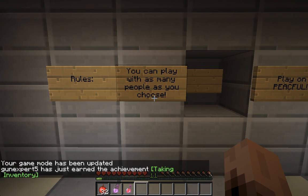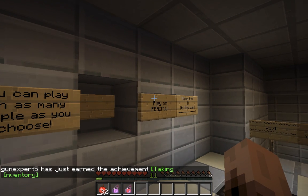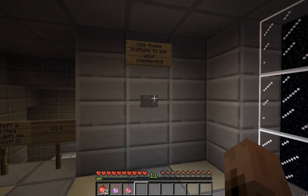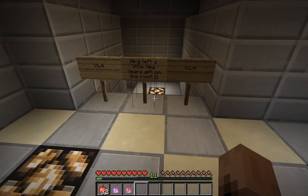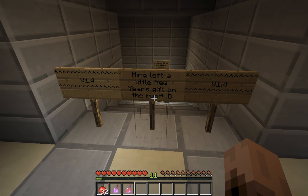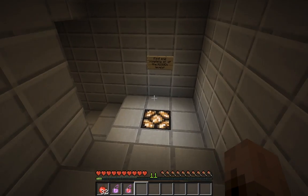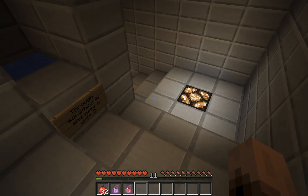So, rules: you can play with as many people as you choose, play on peaceful, have fun. Version 1.1, version 1.14 — Merg left a little New Year's gift on the roof. Version 1.4 to 4, sorry. Find and complete all the hidden levels. How are levels hidden?